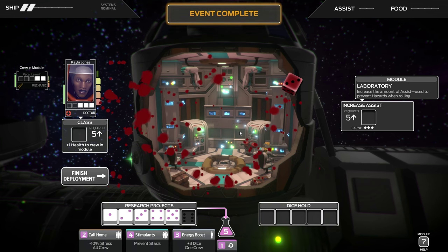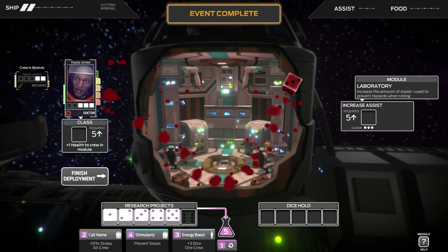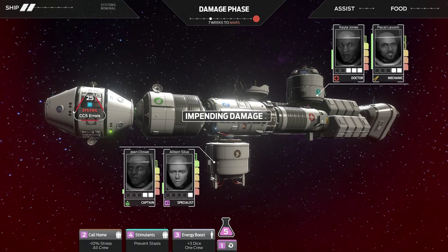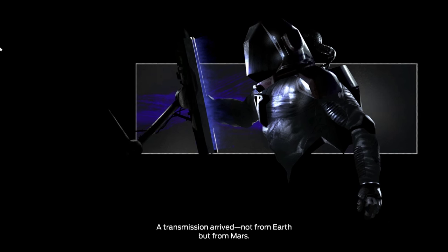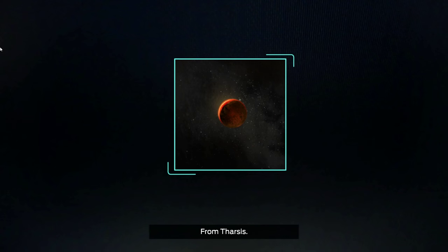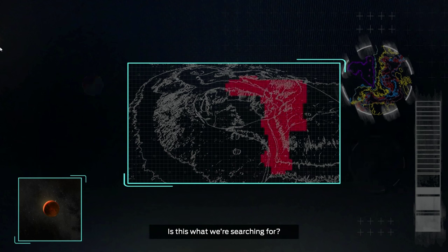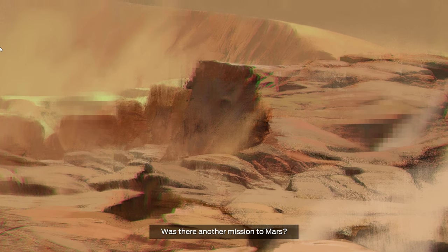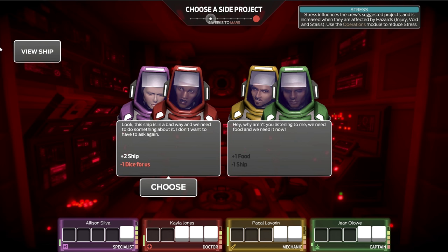After some frustrating dice rolls, we fix all damage to the ship except flight control. Then a story event: a transmission arrives — not from Earth, but from Mars, from a place called Varsus. An impossible signal from an impossible source. Is this what we're searching for? Who's transmitting? Was there another mission to Mars before ours, and is the message coming from someone else? That sounds pretty spooky.